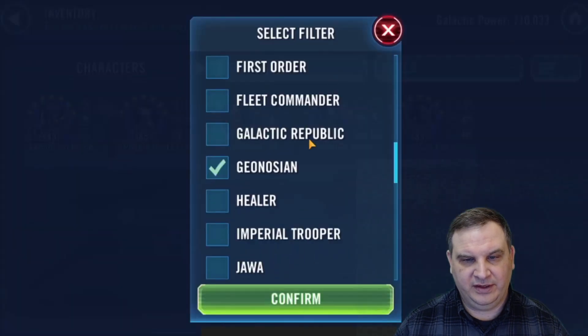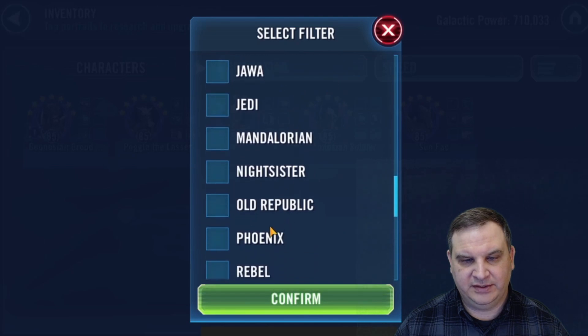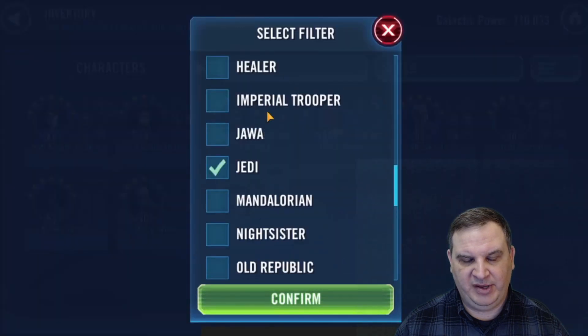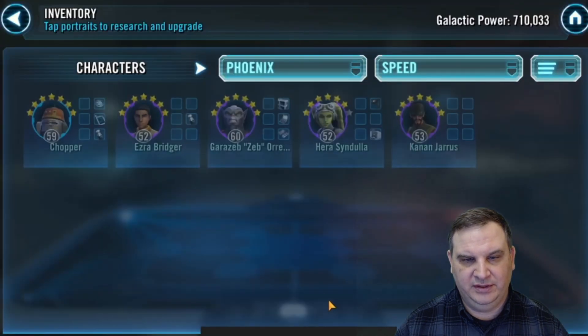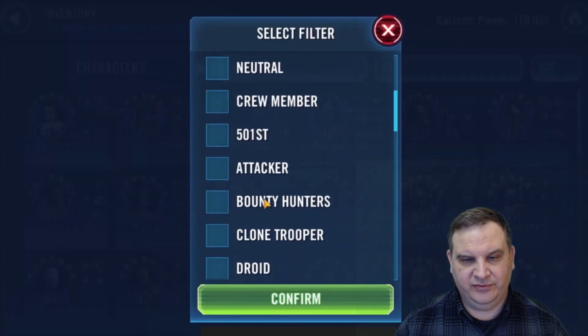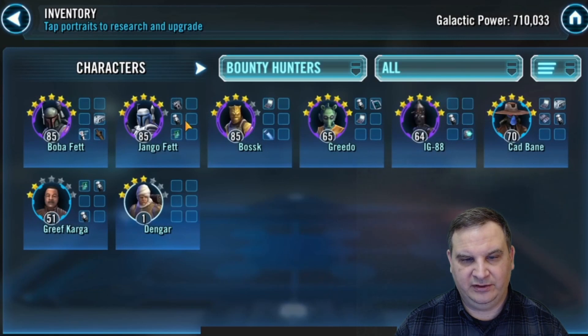The Geos are looking okay — we've got a couple of them about ready to tier up on gear, so that's nice. For the Jedi, we've got Ezra, Anakin, Ahsoka, and Kanan — we just need one more Jedi. If you get a fifth star on Bastila or something, you could unlock Grandmaster Yoda. The Phoenix have been worked on; we just need one more star on Hera to finish out Thrawn. Overall, we've got a bunch of different teams building up. We've got six Bounty Hunters: the two Fetts, Bossk, Greedo, IG, and Cad Bane — that's good for 3v3, we can make two 3v3 teams out of them.